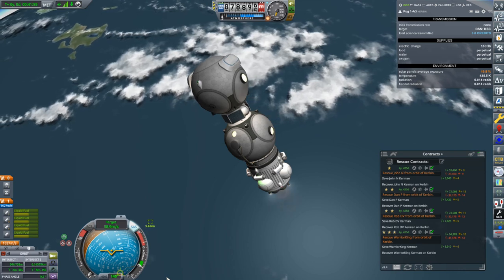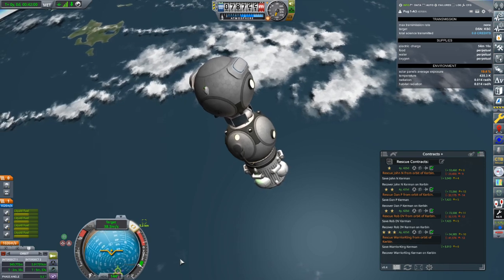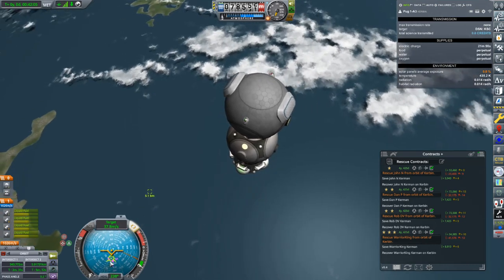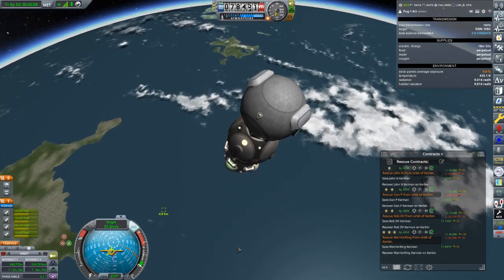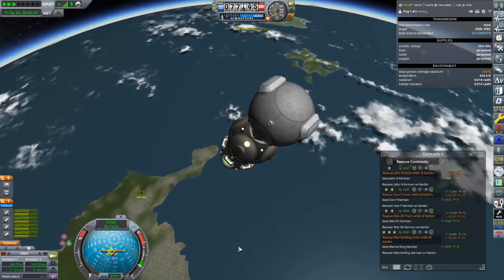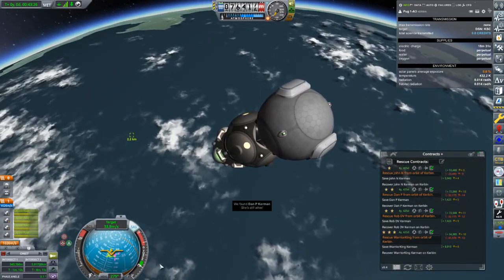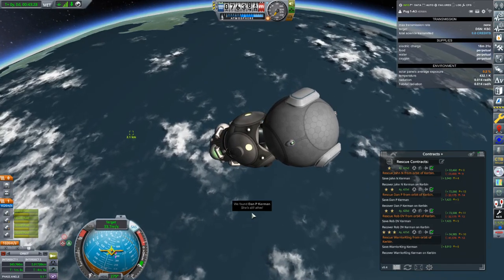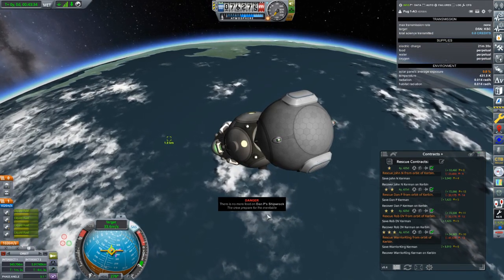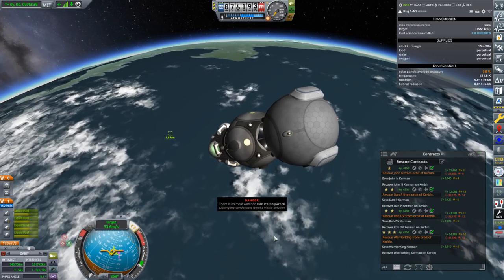It was starting to stall out — 343 meters. We can get ourselves a lot closer. You do want to make those adjustments a little bit ahead of time, not at the last moment, because they're much more expensive at the last moment. Though this thing has so much delta-V it's not going to be an issue. We found Dan P — she's still alive! Oh no, no more electric charge on Dan P. Oh dear.